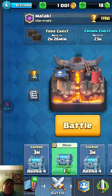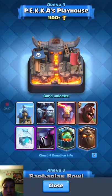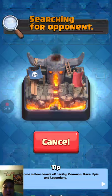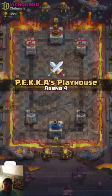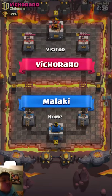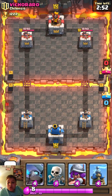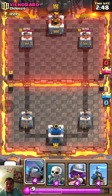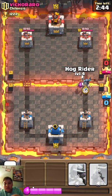This is all for Arena Four. Let's get into a live attack. I'll open up that silver chest once we get done with this battle. We have our Hog Rider next, so let's throw down my Mini P.E.K.K.A. and Skeletons with the Hog Rider.